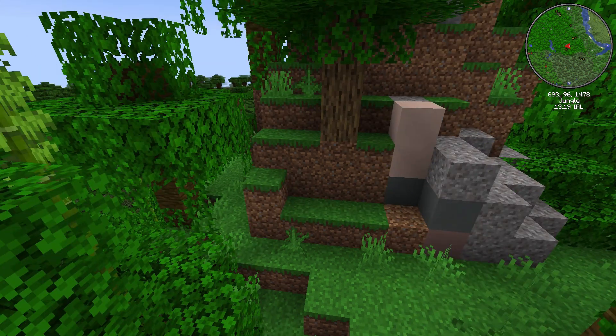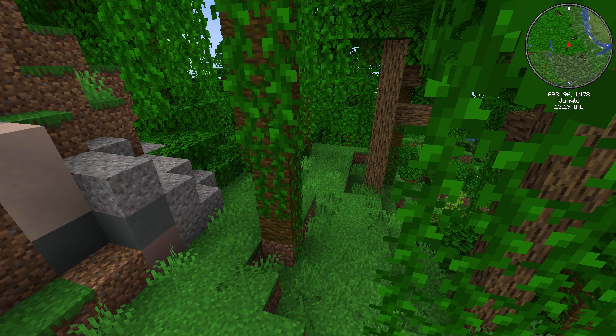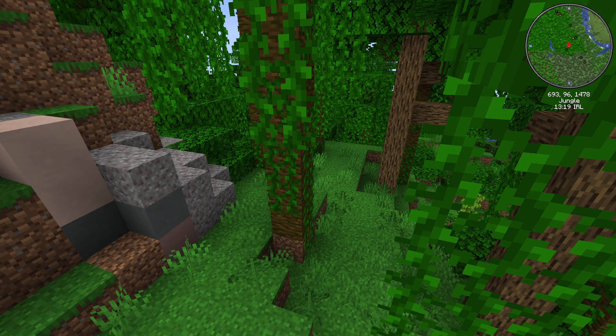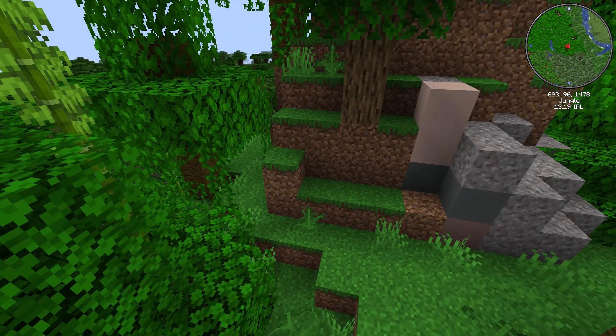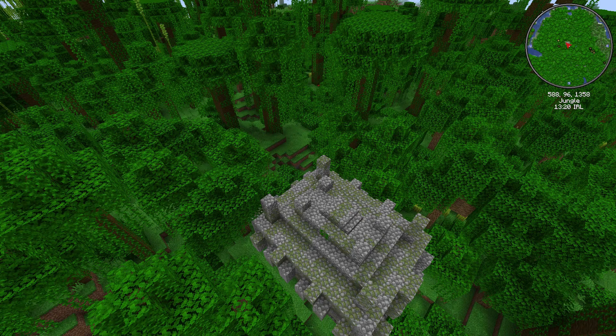The trial ruin is in a jungle, so it's not really a safe place to be looking for trail ruins. It is the only one available near the stronghold and there aren't very many near the first village, so it's your only option if you're heading for this stronghold. There is another stronghold but it is over two thousand blocks away from your spawn. Not far from the trail ruins, at 588, 1358 - about a hundred blocks away - there's a jungle temple to explore as well.